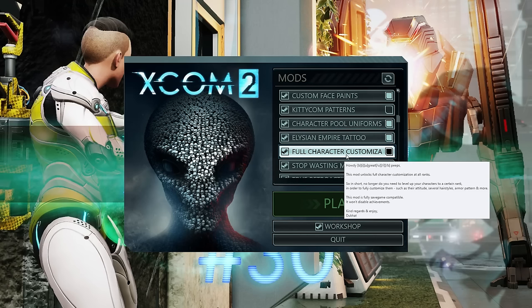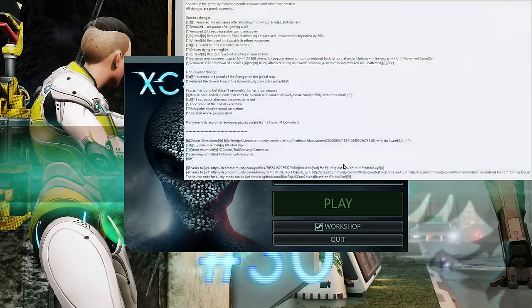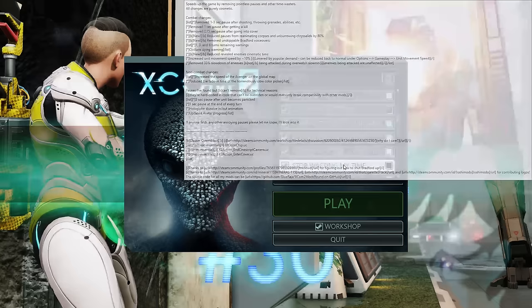Full Character Customization From the Start lets me edit someone whenever I want rather than having to wait until an arbitrary level. Stop Wasting My Time increases movement speed by about 20 percent and takes away all the arbitrary little pauses between actions — it's so good, get it.